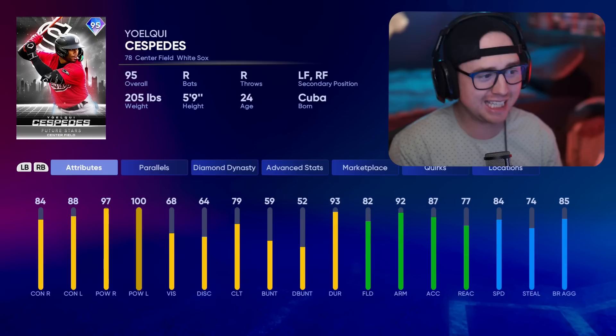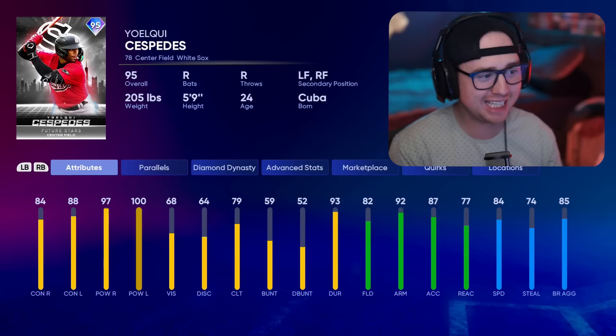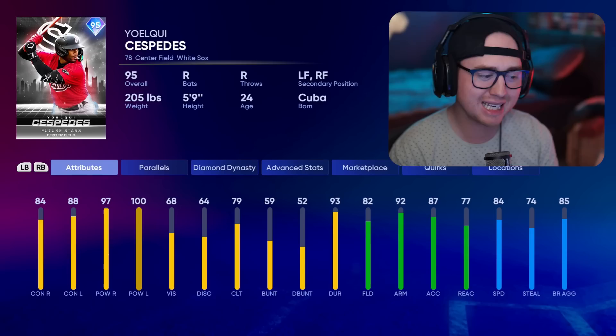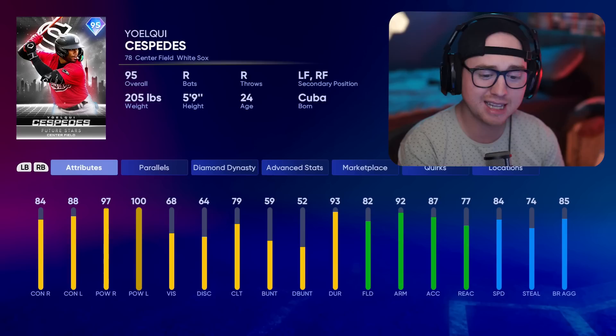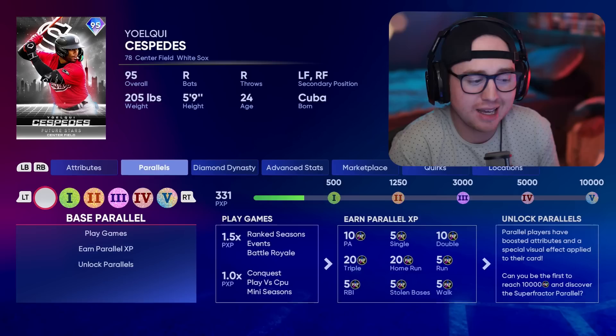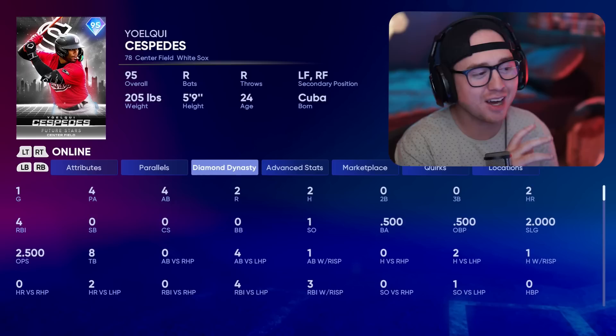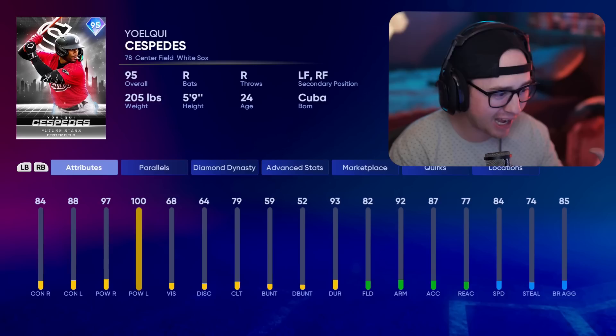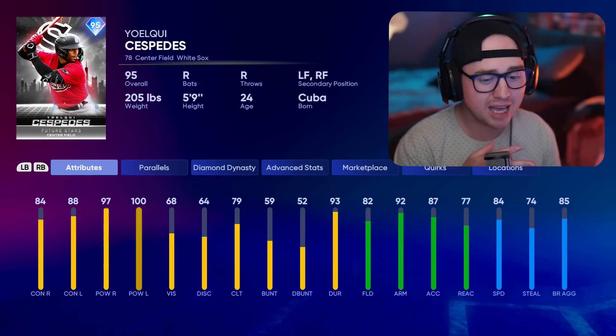Third pack — the AL Central. Starting with Yoelkis Céspedes — brother of Yoenis Céspedes. He comes in with nice power for this Future Star program, a little lower on contact, but in this game without a lot of high hits-per-nine meta pitchers, 80 to 85 contact has been serviceable on Hall of Fame. 82 fielding, 84 speed — he's coming in nice. My man is two for four with two home runs in my limited sample, and his debut is coming soon to the channel. Really like Céspedes — nice swing, cannon of an arm, decent speed and fielding.